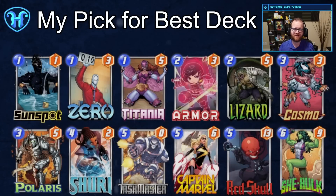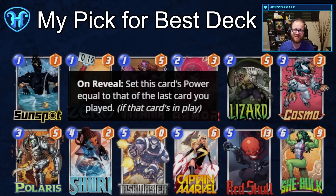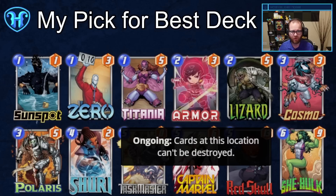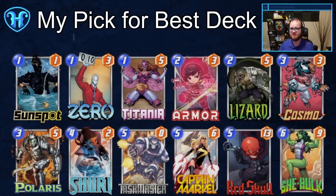If you ask me for my pick for best deck as this format's been developing so far, I think the answer is still just Shuri. They took one stat away from She-Hulk, they took two stats away from Red Skull, they made it so Taskmaster can't copy something that's been blown up, but Shuri remains the same, doubling the stats of the next card that we play. Armor and Cosmo also remain the same, being able to protect our massive threats. This decklist no longer contains Arrow, since she's a bit less powerful now, and they also don't have to play against that powerful Arrow either.